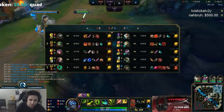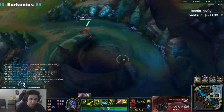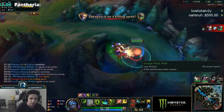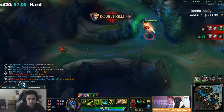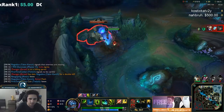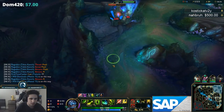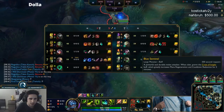This guy used ignite on me — honestly trading my ult for ignite is fine. Normally I'd like to have picked off a couple kills by now, but this is completely fine with Master Yi. Just farming in smart ways is good. That sucks — we knew he was bot too because we saw him, we fought anyway.